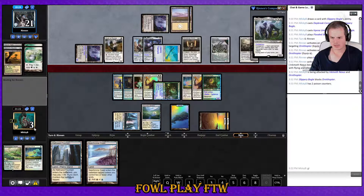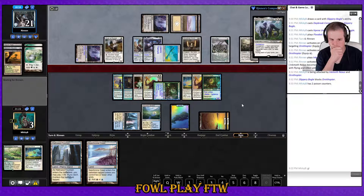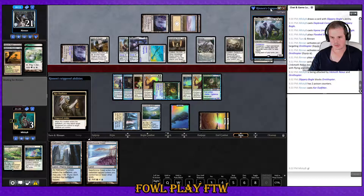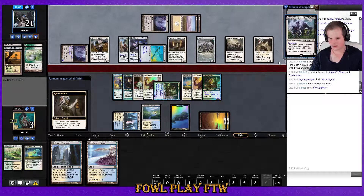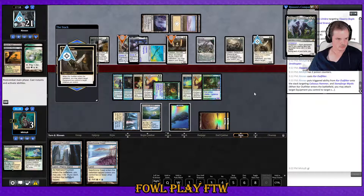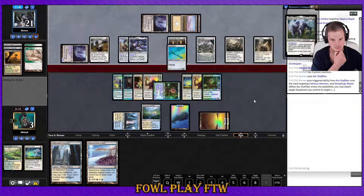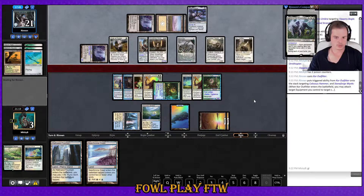Why did I gain one life there? Oh it has trample, so they netted damage across — okay right. I do need to draw another aura here. Core Outfitter — that's not the biggest issue. Honestly I think they're better off equipping the Core Outfitter than the Stoneforge Mystic. Oh, Onslaught is down as well. Took some damage, shrunk in toughness.